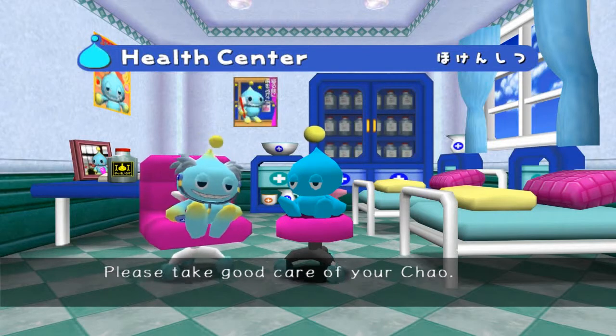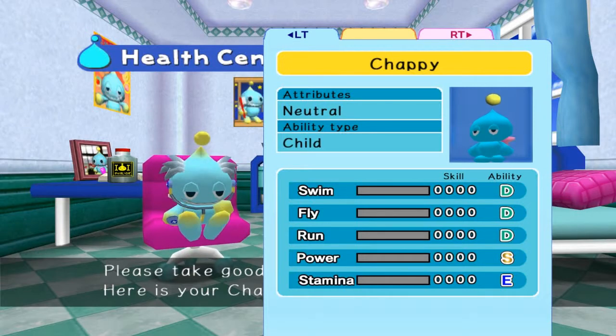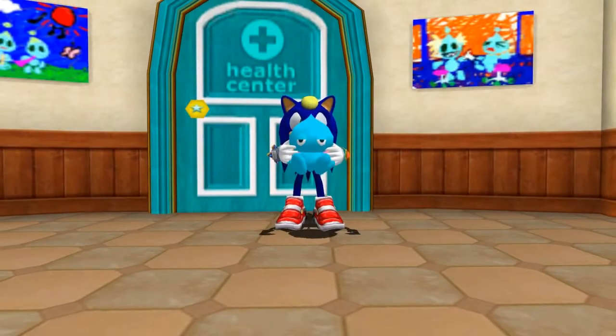Next we've got probably one of the most important mechanics of Chao — the Chao's stats screen. As you can see, all his abilities have a certain grade: D, D, D, S, E. The grades go from S, which is the highest, to E, which is the lowest. This tells you how fast your Chao gains skills, because every time the bar fills up, your Chao will level up and gain a certain number of skill points. Higher grade Chao will get more skill faster, and lower grade Chao will get skills a lot slower. This is very important for racing. I've leveled everything to level 99 and still couldn't win competitions because the grade was so low, so you might want to keep resetting until you get a Chao with decent grades.